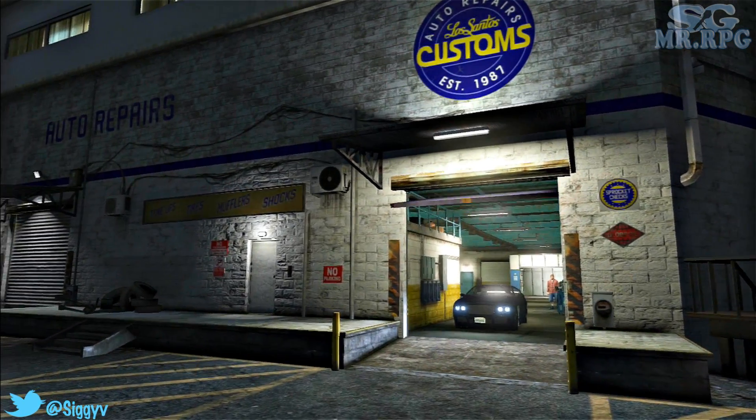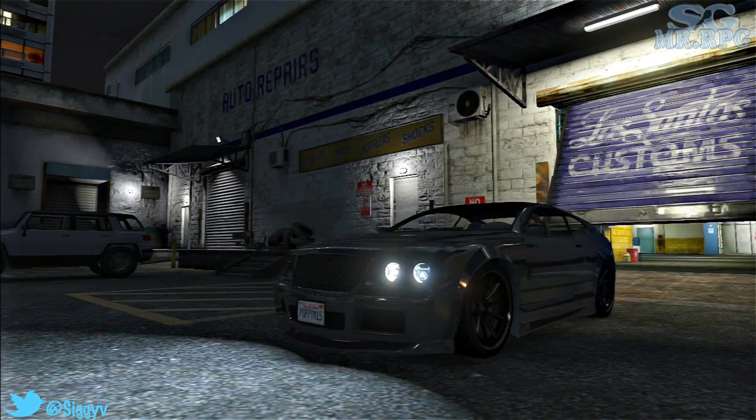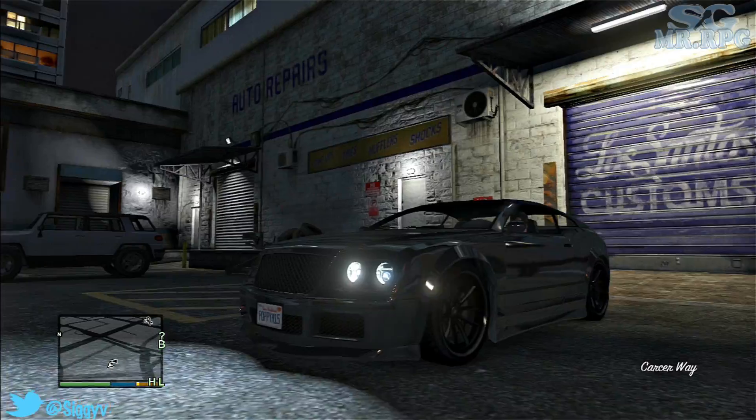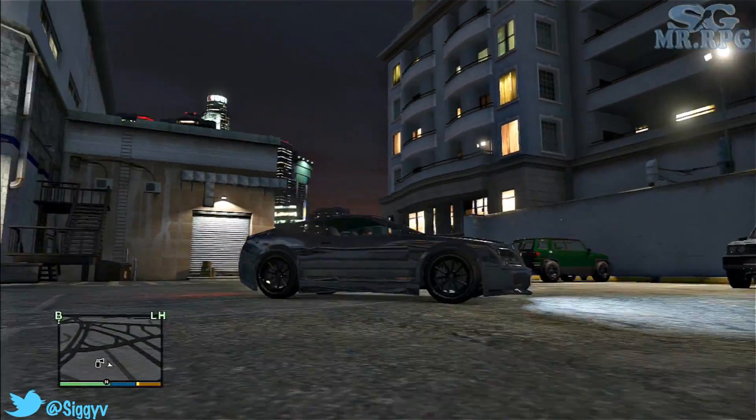Yo yo yo, Siggy here, and today I'm going to be teaching you how to get the Bentley, or otherwise in the game known as a Cognoscenti Cabrillo, for free. This is a $185,000 vehicle on Legendary Motors.